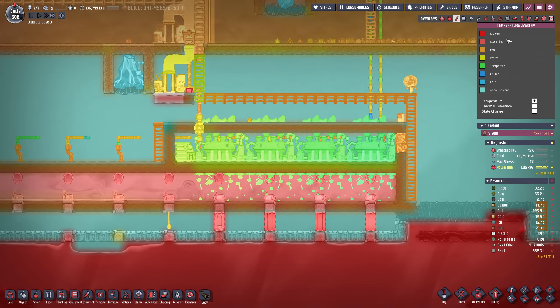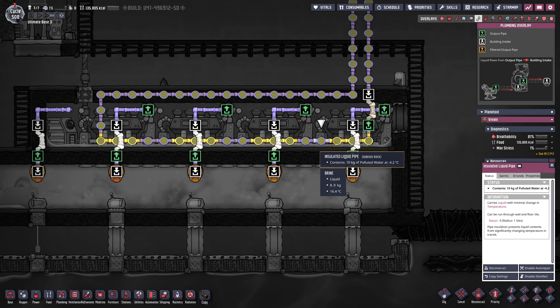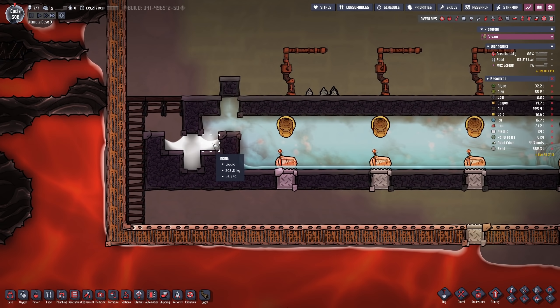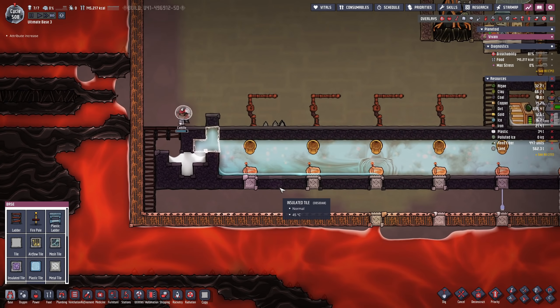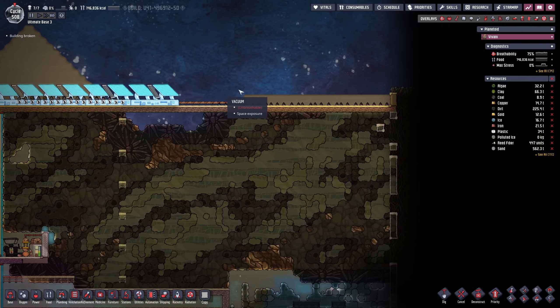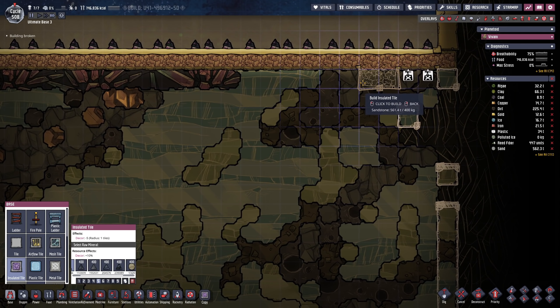The cooling I believe is gonna be more than adequate. The polluted water gained almost 20 degrees — this is a little bit much. I think I'm gonna exchange two of the radiant pipes with insulated pipes, so there's only gonna be one radiant pipe per steam turbine. The steam reached the brine — 46 degrees, it's just not gonna go up. Now let's take care of the other project for today's episode. First things first we have to make our way over here and plan this out — up to this point is gonna be occupied by just sandstone tiles, then an insulated layer, and then there's gonna be my power spine.